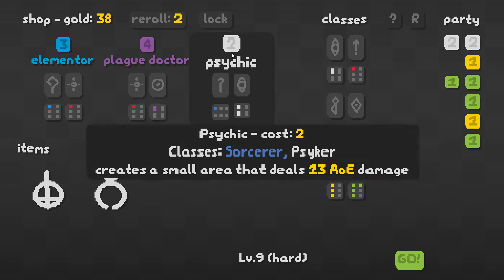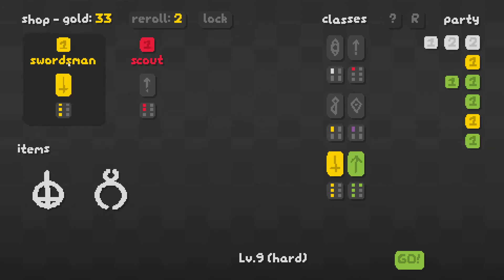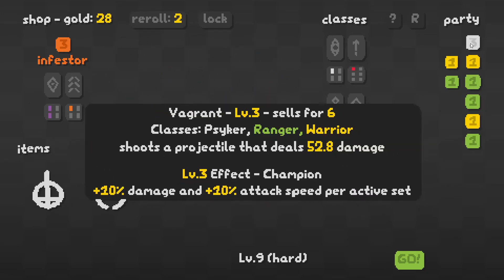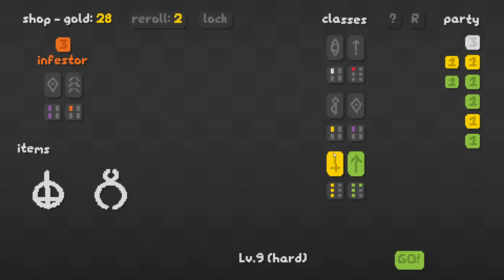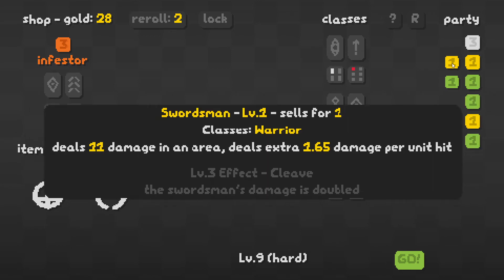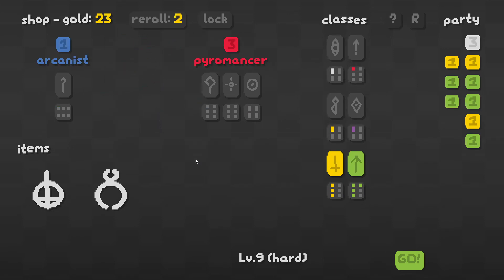Now that we're at 40 gold, we just reroll. Getting level two — psychic damage and attack speed per active set to allied psykers. So what I want to see is the set bonus: 10% damage and attack speed per active set to allied psykers. I'm not sure this is quite good enough. I'll take more vagrants, I'll take more swordsmen. And there we go — that's our first level three! He's a champion: plus 10% damage and plus 10% attack speed per active set.